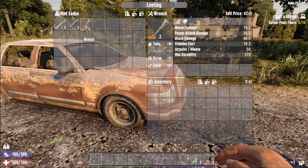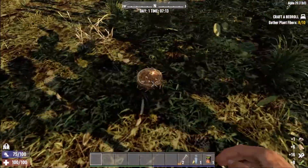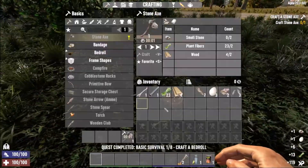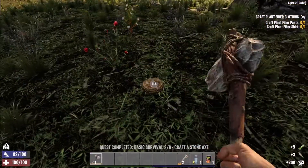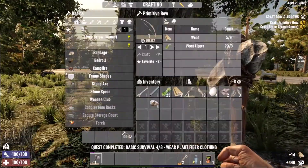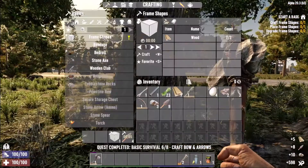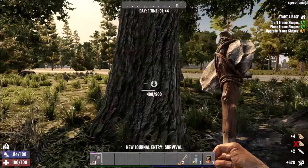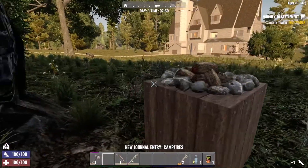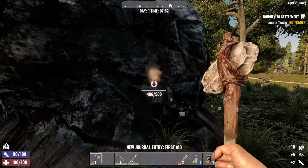Oh wow, and that rolled very high as well — oh my gosh. Alright, let's do the starter quest. Awesome, so that's the starter quest done. Let's get a little bit more stone and wood.